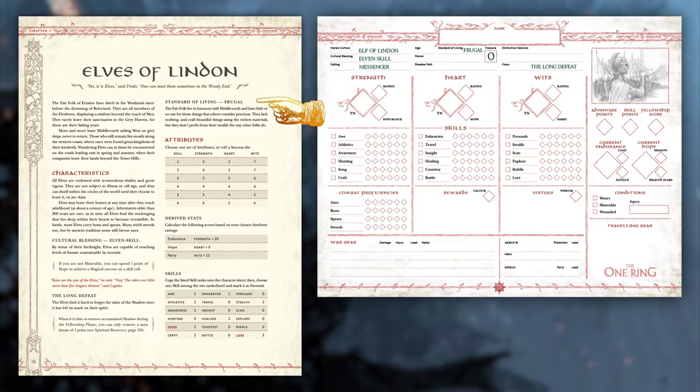The amount of treasure you start with can be found on page 72. Next up is Attributes. Each culture has a unique table that you can either roll a D6 on, or choose one that best fits your idea. These numbers will dictate how heavily weighted your character is towards Strength, Heart, and Wits — the core attributes in the One Ring. If you aren't sure what you want your character to be best at, look at the skills listed below each core attribute. The skills directly below each core attribute are the ones associated with it. If you want more information on a given skill, they're explained beginning on page 60. I want my Elf to be fairly even across the board, but leaning more on Strength and Wits, so I will choose the 5th option from the top, which will give me a 5 in Strength, a 4 in Heart, and another 5 in Wits.